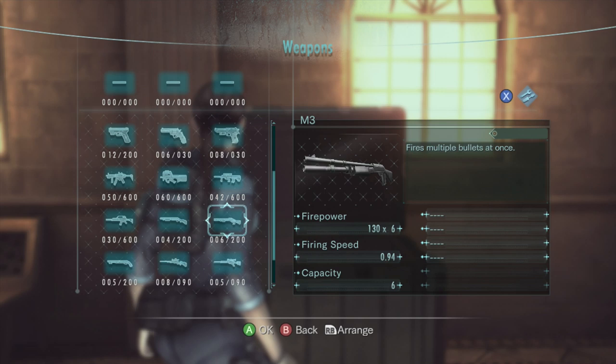Now for the next shotgun, the M3. This weapon has been in the Resident Evil series since Remake — it's really the Benelli M3 Super 90. This is basically the assault shotgun: a little less firepower, quite faster firing speed, a little more capacity, and an extra upgrade slot. This is my personal favorite shotgun for Resident Evil Revelations.